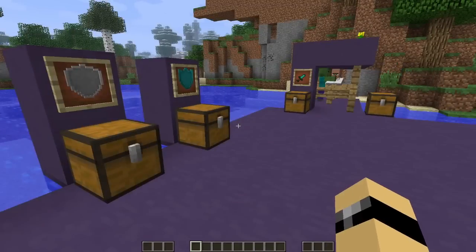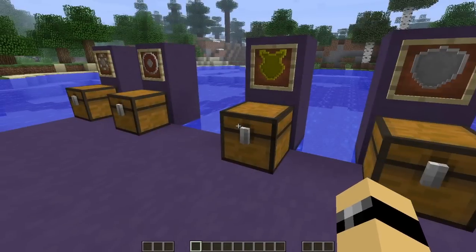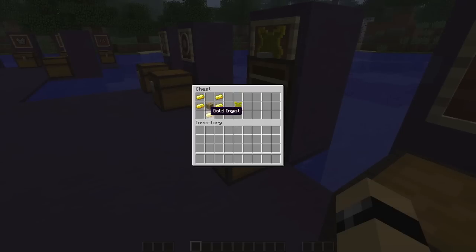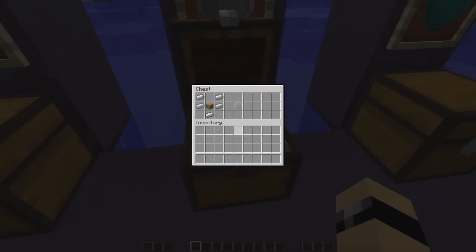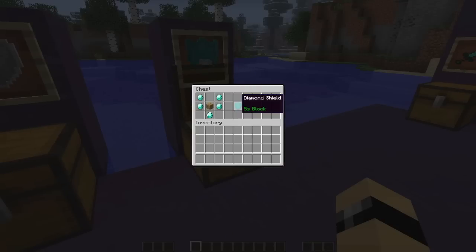Next, we move to the other shields, which have different properties — they're basically upgrades. These shields are built with ingots in a V-shape on the left and right, with wood in the middle. Just in case you're listening and not watching: the gold shield gives you two full seconds of block time. The iron shield gives you three seconds, and the diamond shield gives you five seconds of block. Blocking is how you use up durability.